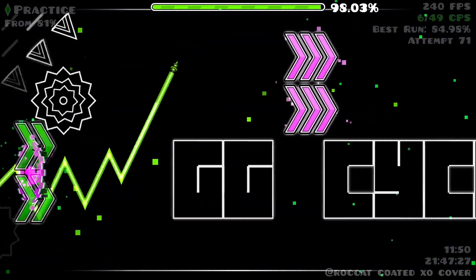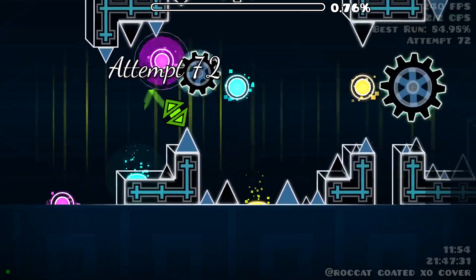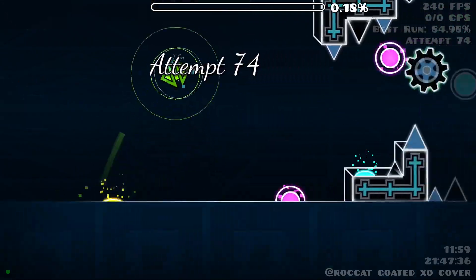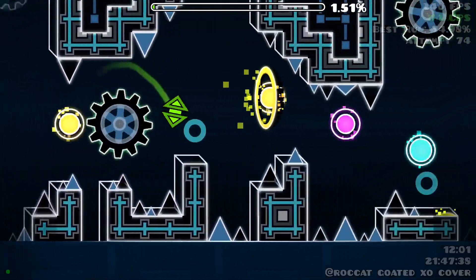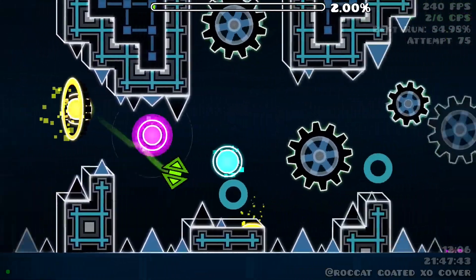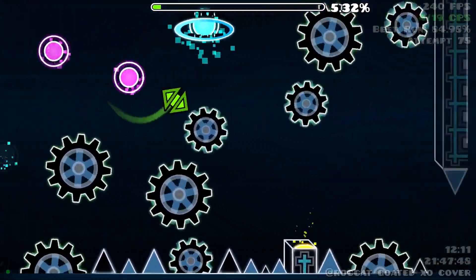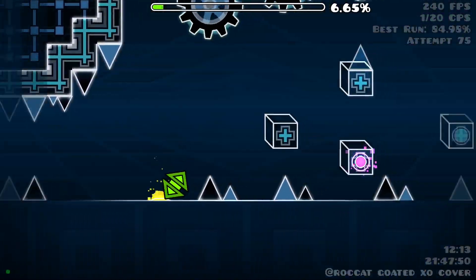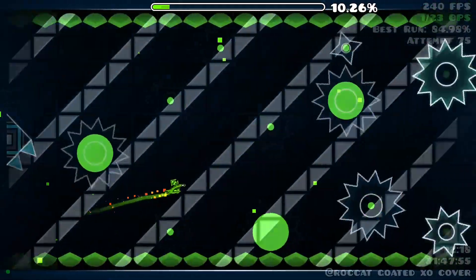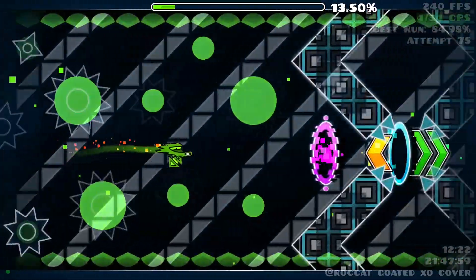It has to be more than just a layout with background pulses and like nine circle block decoration with a gear background. It's gotta be something more than that. It's gotta be more than 'dedicated to wavings' in the description — it's gotta have a cohesive decoration style that actually doesn't assault your eyes, maybe?